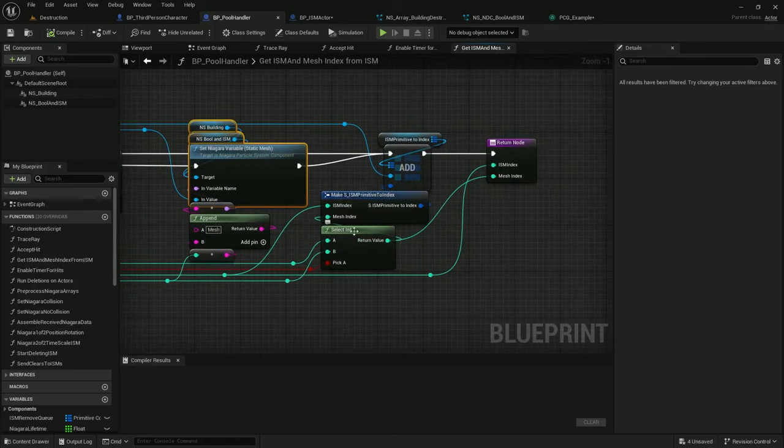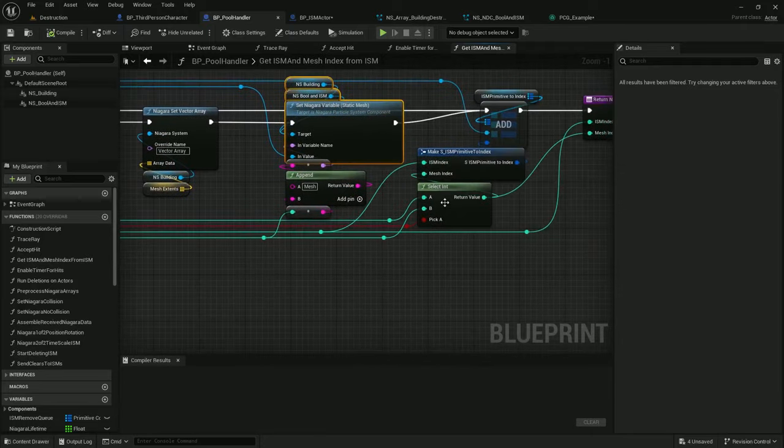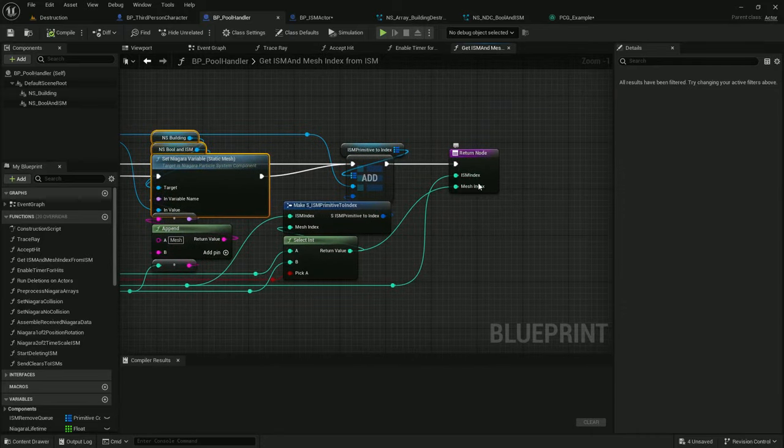I select whether it was a newly created mesh or not and feed that back into ISM index and mesh index, and return those. Those are our references for the ISM we're feeding into Niagara and the mesh we're feeding into Niagara — the mesh triggers an actual result in Niagara, the ISM just comes back afterwards.